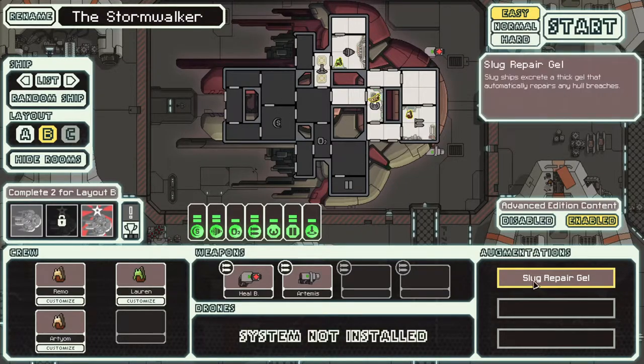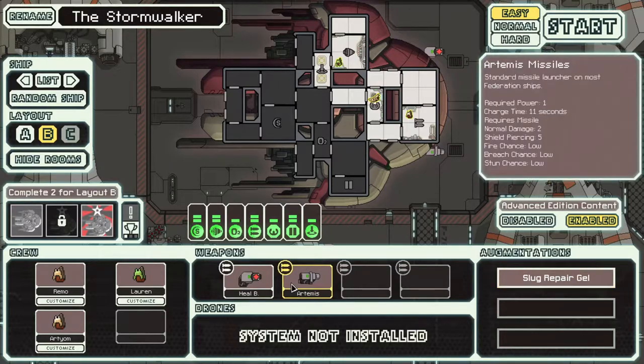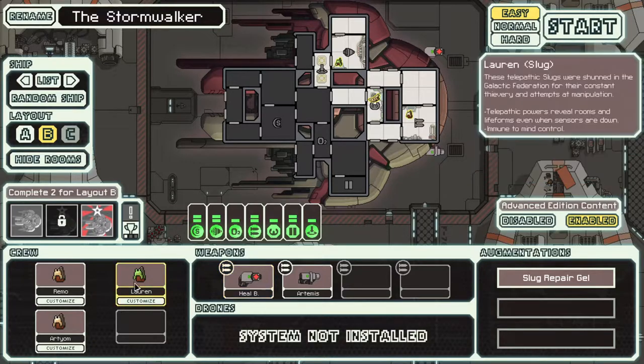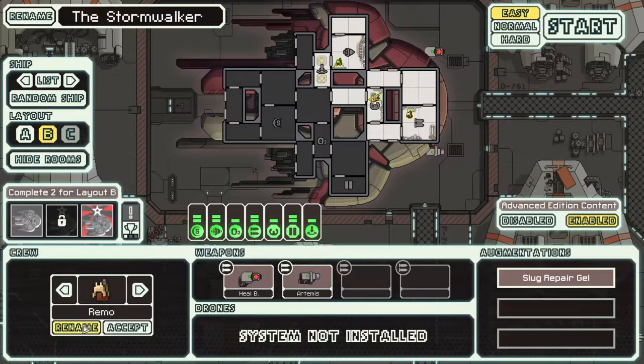The Layout B is interesting. We have the Repair Gel that excretes a thick gel that automatically repairs. We have the Artemis, standard missile, requires one power. The Healing Burst, which essentially works with the teleportation strategy. But something that's somewhat important to remember is that this ship does not start with a medbay or a cloning vat. So we're going to be using the Heal Burst to literally heal our own people.